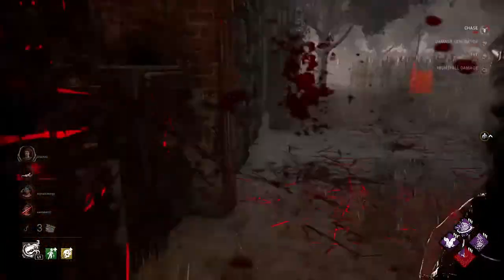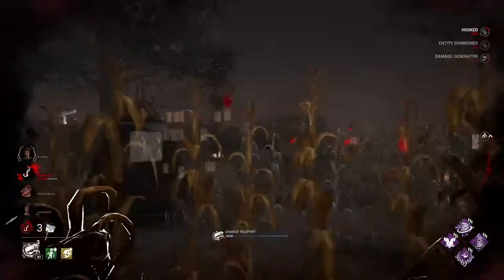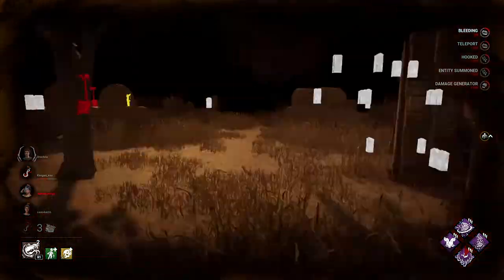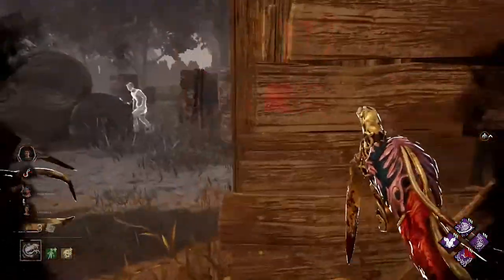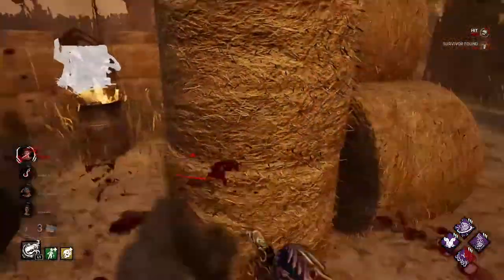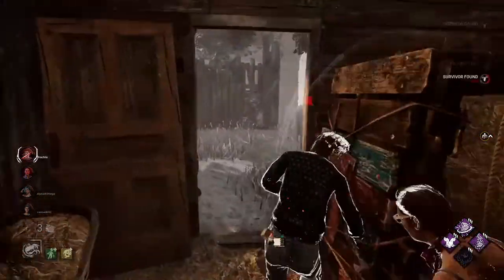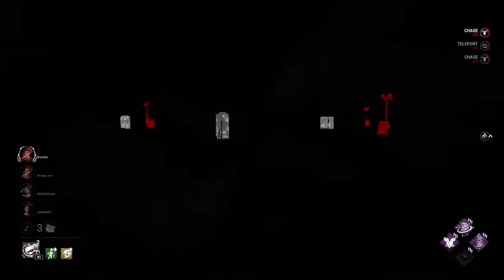Now it's time to talk about the nightfall. The duration of nightfall is 60 seconds. When nightfall is active, the teleporting speed of the Dredge increases, making it much easier to control the map and generators, and much easier to catch survivors. When nightfall is active you will have the undetectable status, meaning survivors won't hear your terror radius, so you can easily surprise and down them. It's also difficult for survivors to run from the Dredge in nightfall because it's hard to see, and the cooldown of his ability will be much shorter.